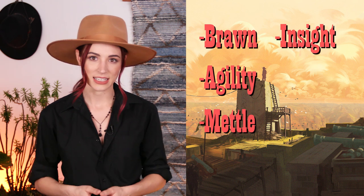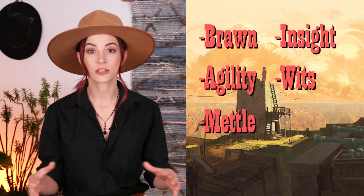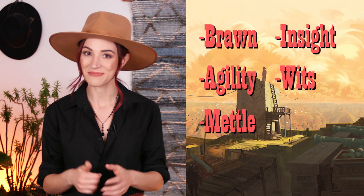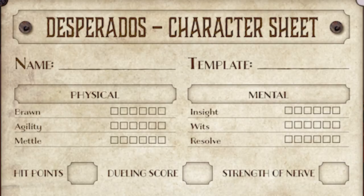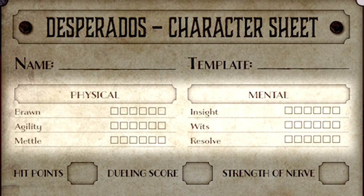Brawn: raw strength and athleticism. Agility: speed and balance. Metal: vitality and toughness — this also determines hit points. Insight: your perception and judgment. Wits: knowledge and wisdom. And Resolve: a character's willpower and force of personality. Each character begins with 20 attribute points to distribute amongst these six types, and no attribute can exceed a value of six. A six in an attribute means this character is amongst the best in the world in that ability — legendary.